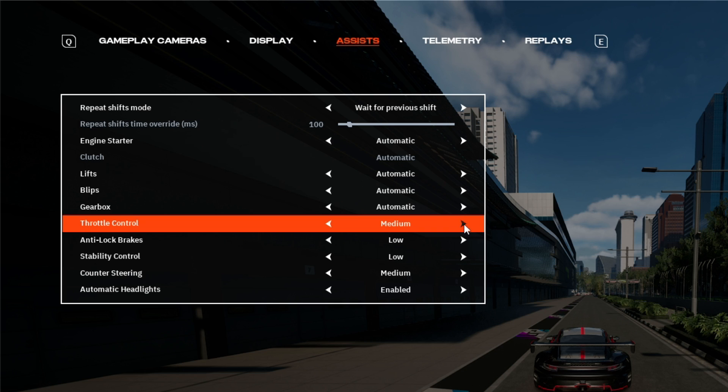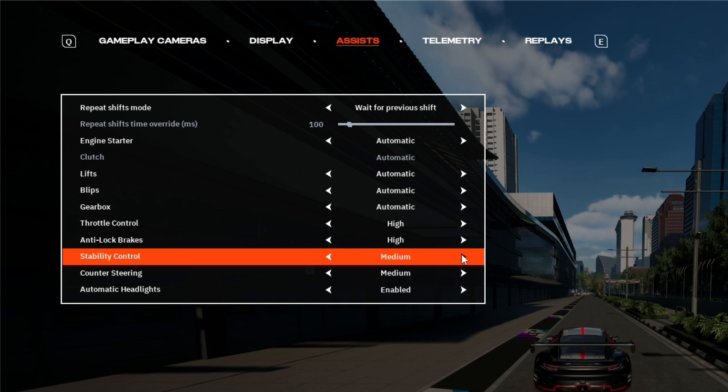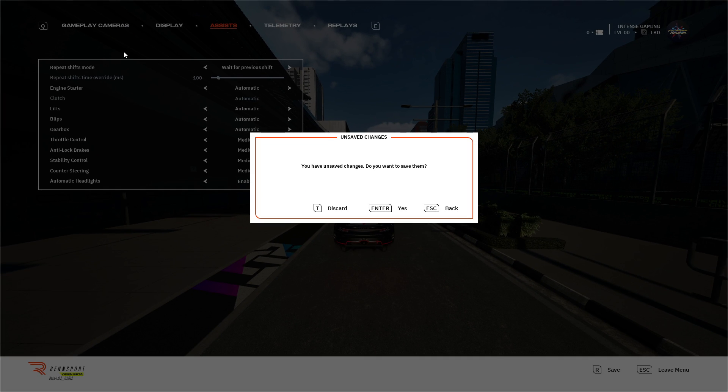Set throttle control, anti-lock brakes, and stability control to Medium or High for more assisted driving and better control over your car. Press R to save, or press Esc and Enter to save and go back.